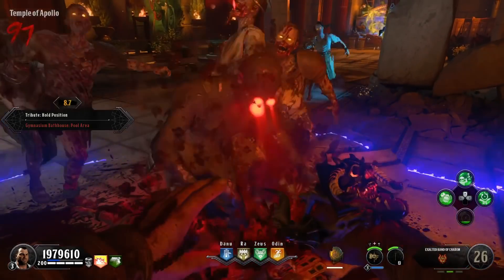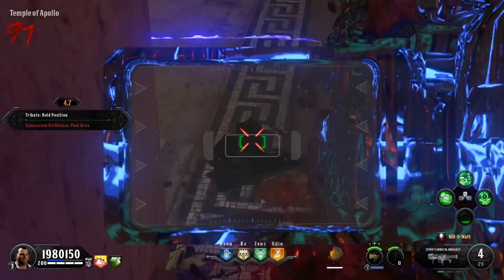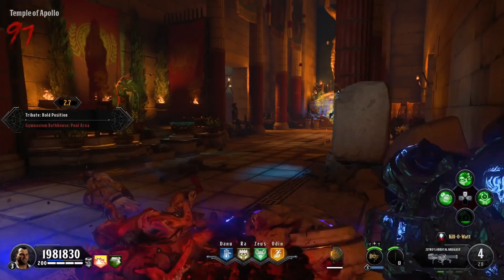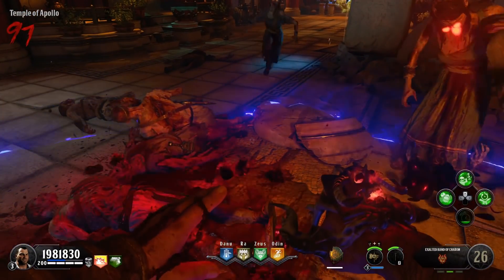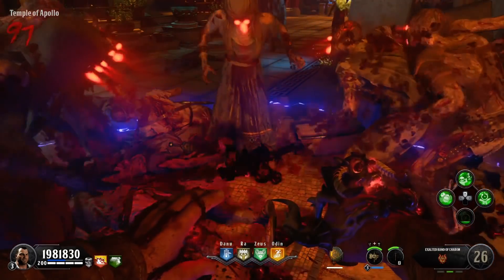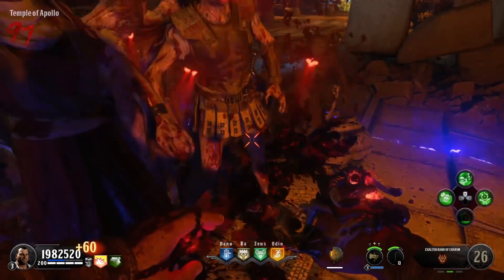If you haven't seen my camping strategy video, this is what you want to do in the low rounds. You want to sit in this corner in the spawn right behind the Essex, basically shoot the Death Gauntlet on the ground, and it's going to make the rounds go by so much quicker. As soon as you get your specialist, just pull that out and that will also speed up the rounds.